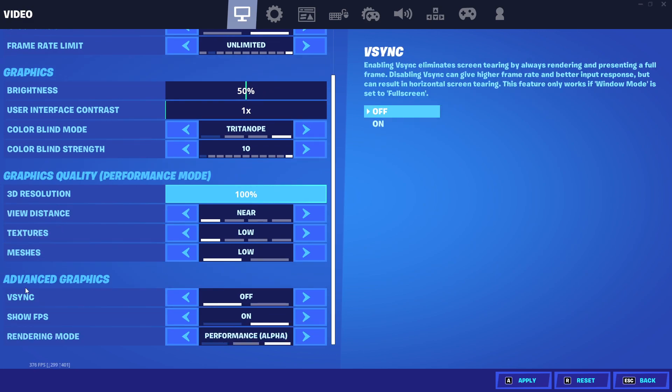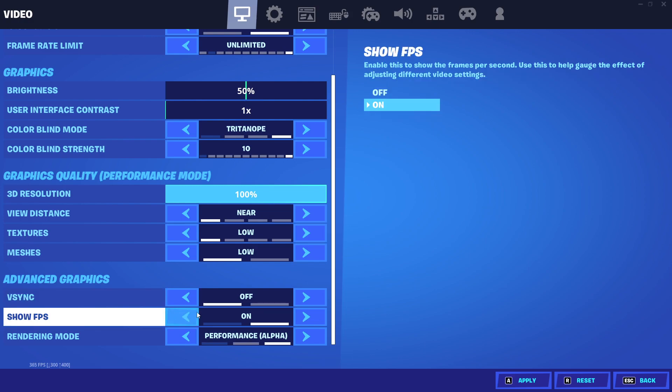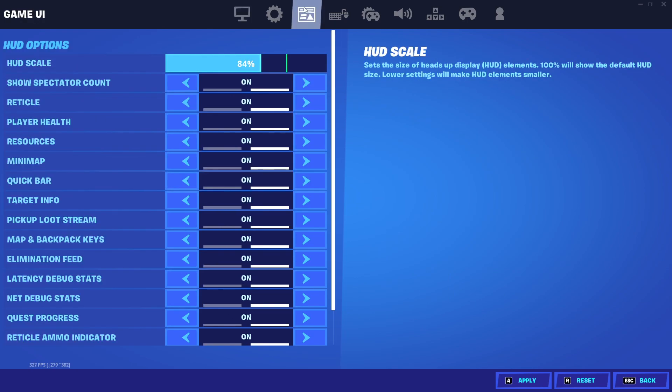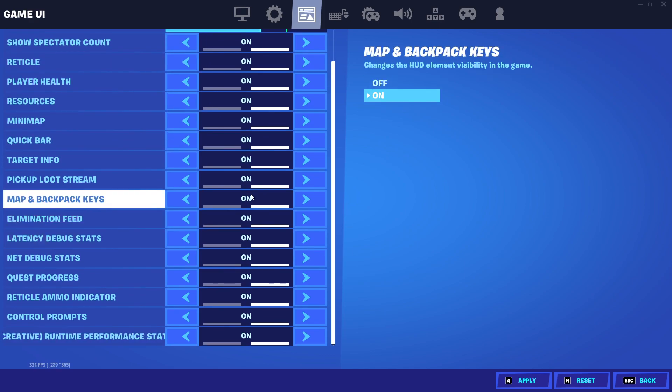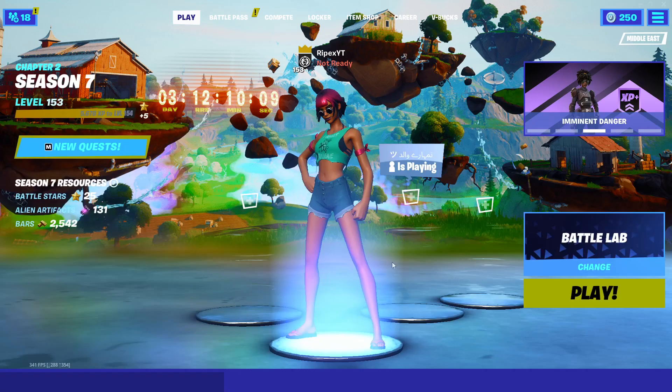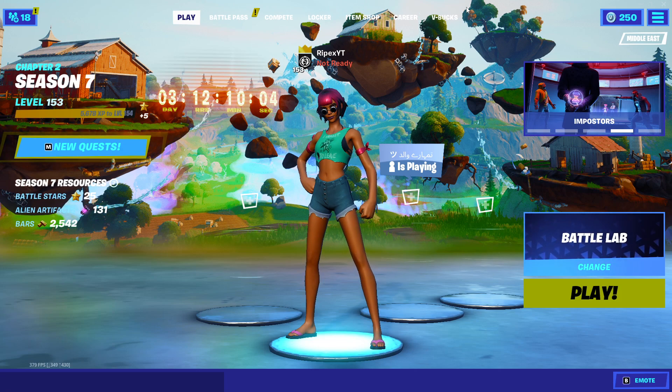In advanced graphics settings, turn off VSync, turn on Show FPS, and set the rendering mode to Performance Mode Alpha. After doing all these settings, go to HUD options and set the HUD scale to 84 percent. Follow all my other settings in Fortnite as well.